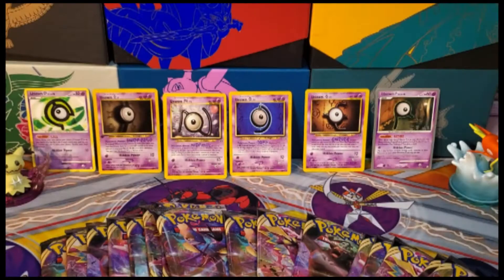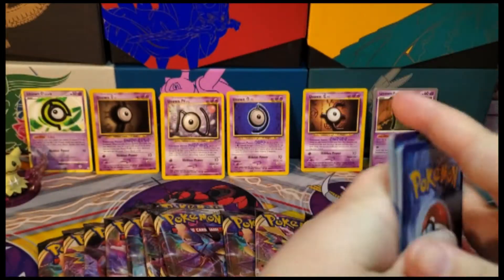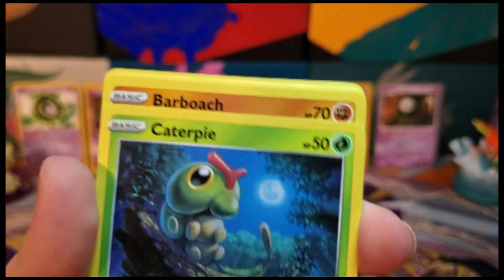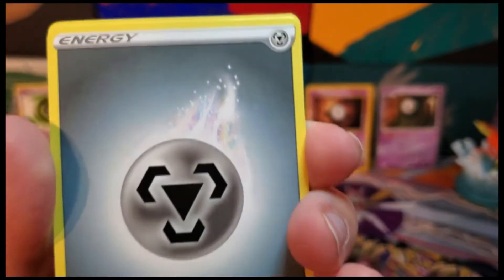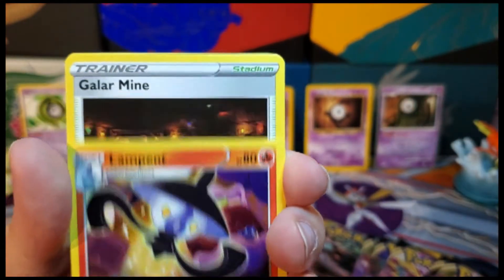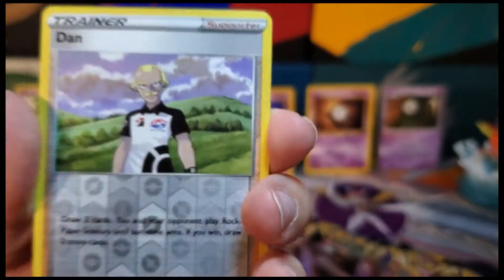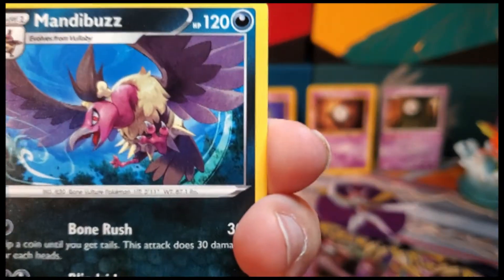There is your code card, and it is for Rebel Clash. We have Squovit, Caterpie, Barboach, Arcuda, energy, Drakloak, Lampent, Galarian Moltres. The reverse is an uncommon — and I don't like the face — a rare is a normal Mandibuzz. I do like her face.